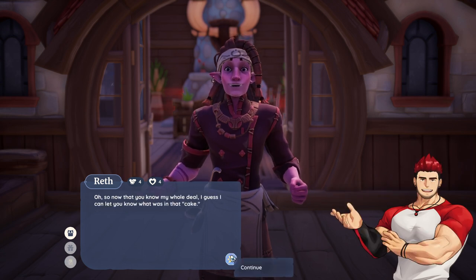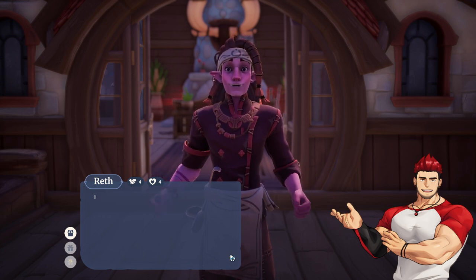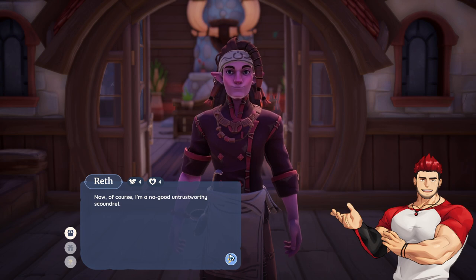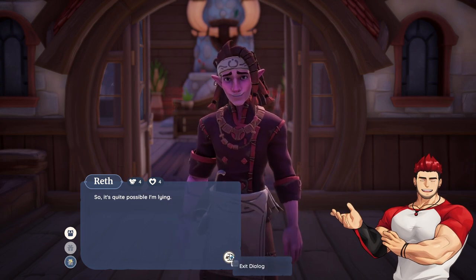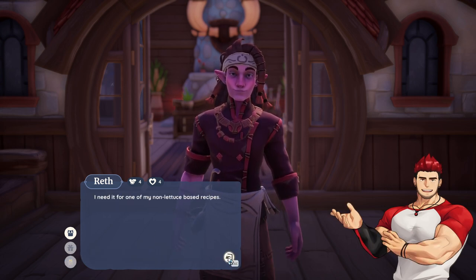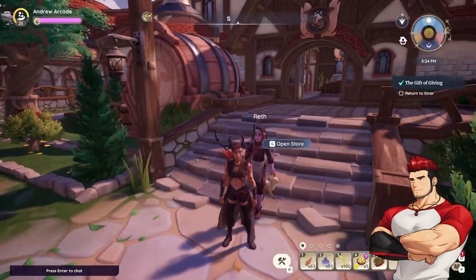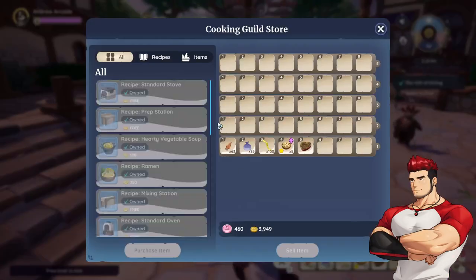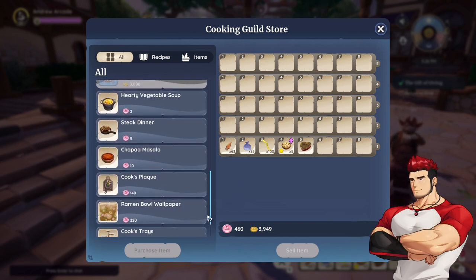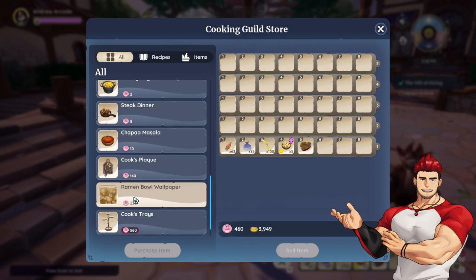Reth says: 'You giving this to me? Sure you didn't mean some other dashing rogue? Well, no takesies backsies — I'm gonna go hide them before you can change your mind. Ready to cause a scandal? Always — that's why I like you.' Now that you know my whole deal, Reth shares: 'That cake contained a flow-powered device that turns whatever you put into it into carrots — it's called the Carrot-izer. Of course I'm a no-good untrustworthy scoundrel so it's quite possible I'm lying.' What do you want this week? Yellow perch.